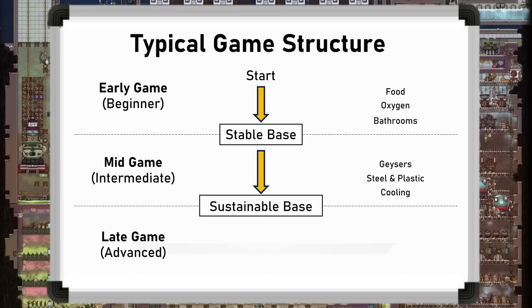Then in the late game phase, once you have a fully sustainable base, you can really do whatever you want. It becomes about exploring the sandbox, probably using rockets and maybe completing achievements. Having looked at a very high level, I'll now take a closer look at each of these in an example game progression.